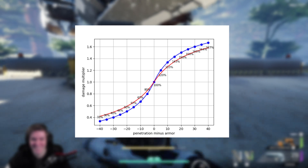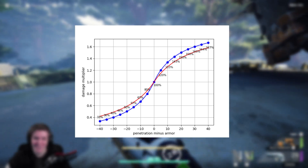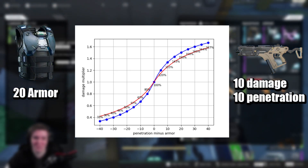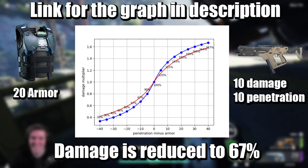Here is a graph showing how increased pen increases the damage of guns and how high armor reduces damage. As you can see, it doesn't scale in a linear fashion. If you have 20 armor — in this case blue armor — and are getting shot by a white gun, the armor will reduce the gun's damage to 67% of its base value.